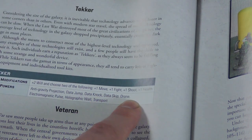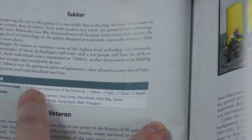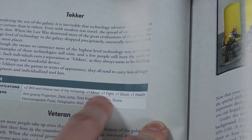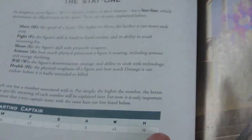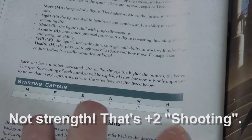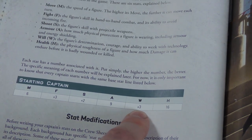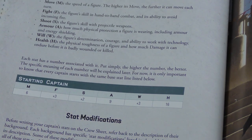These cards also show modifications to your stats. If you chose a tecker, you get plus two to your will, and then choose two of the following: plus one move, fight, shoot, or health. The basic starting captain stats are: six move, three fight, two strength, nine armor, three will, sixteen health. As a tecker, you get plus two will, so five will instead of three, plus you can add one to a couple other slots.